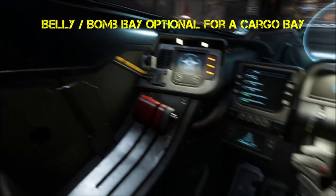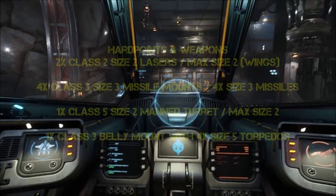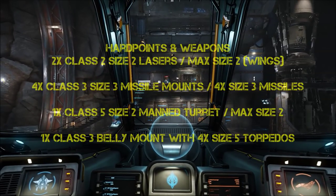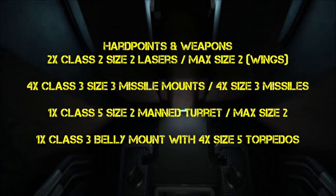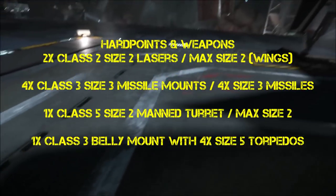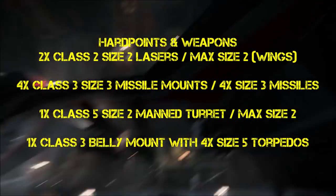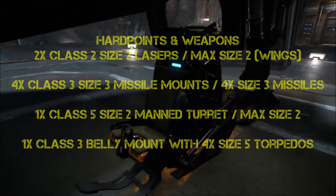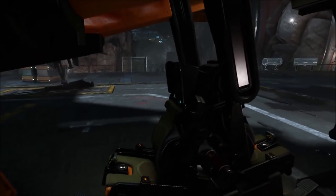Hard points wise, she has two class 2 size 2 lasers on the wings, gimbal mounted, and again they're a maximum of size 2. Four class 3 size 3 missile mounts with four size 3 missiles — those are pretty hefty missiles. One class 5 size 2 manned turret, which is maximum size 2, pretty effective at defending her tail and making a much more powerful combat ship if you've got a teammate with you. And one class 3 belly mount with four size 5 torpedoes. You can replace that belly mount with a cargo bay if you want — it's totally optional.